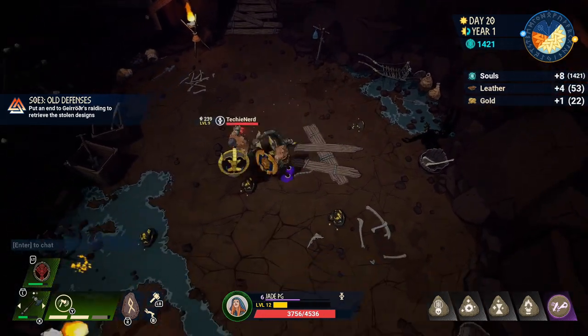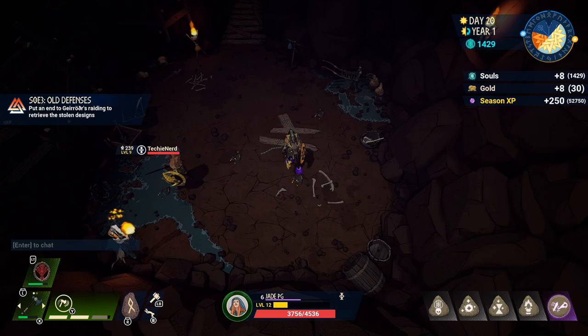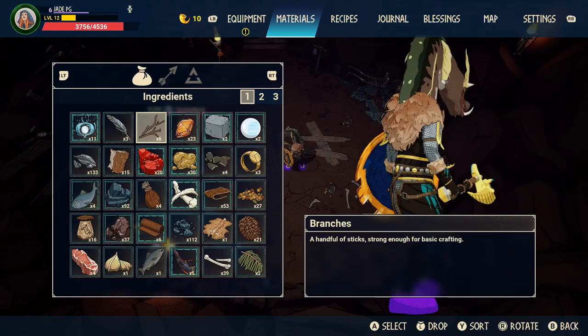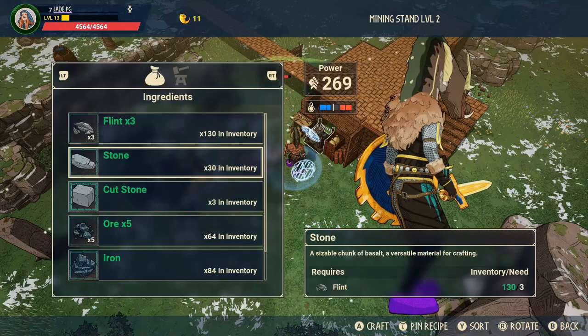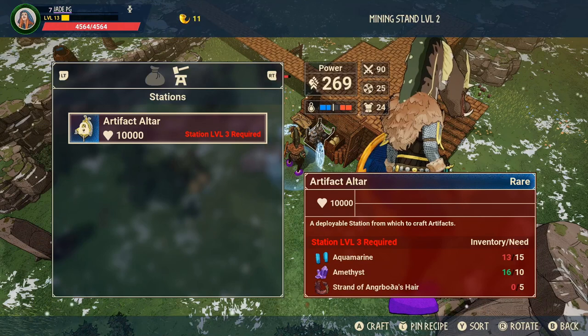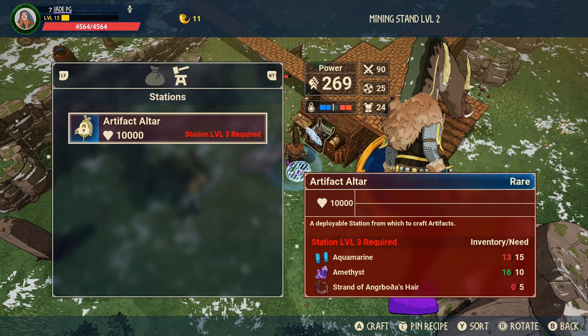We found the biggest load of gold in the hideouts, with all those nodes there. You're also supposed to be able to get gold from killing ravens, so that might be a good shout if you can get them before they fly off. Certain traders may also sell you gold if you find them, but they're usually quite far away.